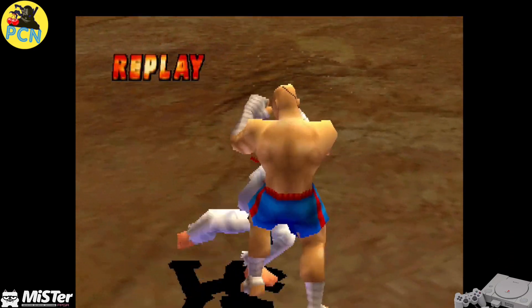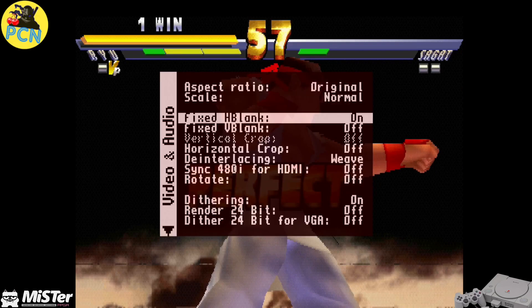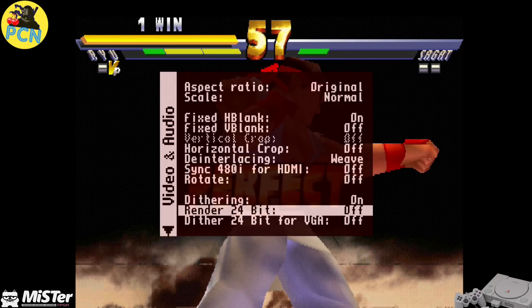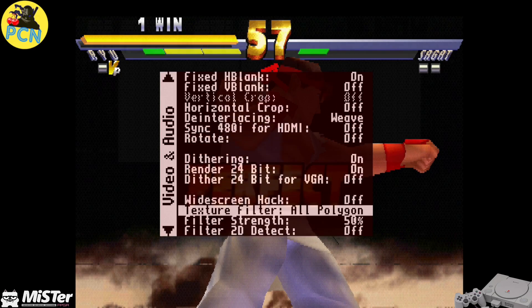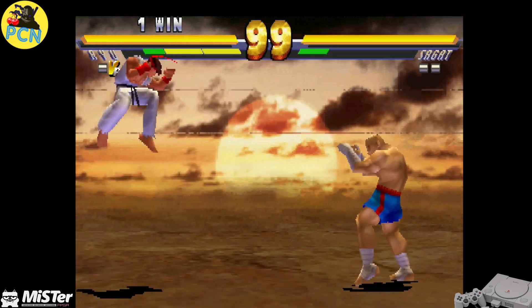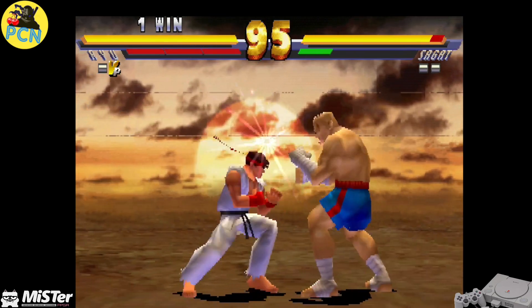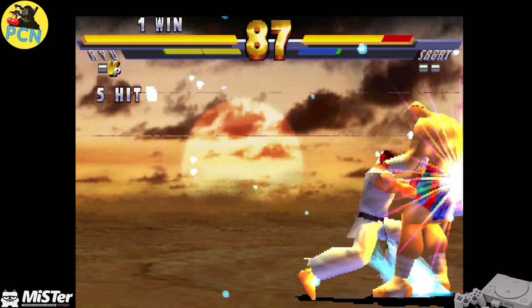Let's have a look at all the options in there. Going into Video and Audio: we've got Dithering on/off - I don't know if that was there before. We've got Render 24-bit, we'll try turning that on as well. For Texture Filter: All Polygon, Divot, Divot Plus Shaded. The one I'm finding works best for me is All Polygon, but go ahead and try it out. This is with 24-bit color turned on - I can't tell much of a difference, but let's move on to another game.